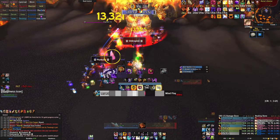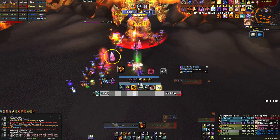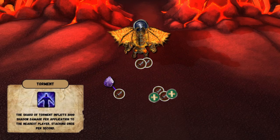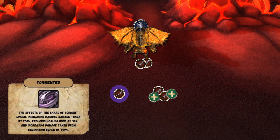The other main mechanic is Shards of Torment, where he spawns 1 crystal on the ground in 10-man and 2 in 25-man roughly every 30 seconds. This shard will focus on whoever is closest to the target, do damage, and apply a stacking debuff making the target take increased damage. When you stop taking damage, you get a debuff called Tormented, making you take 250% increased damage from shards and do 50% less healing. The debuff also spreads to nearby targets, so if you are a ranged player, it's important that you stay outside of the group when you have the debuff.